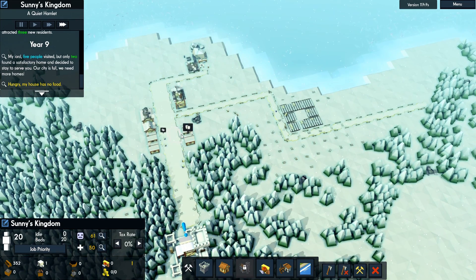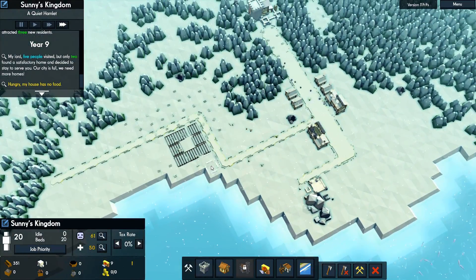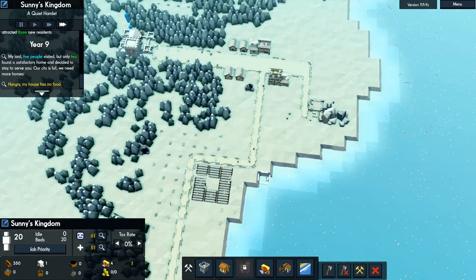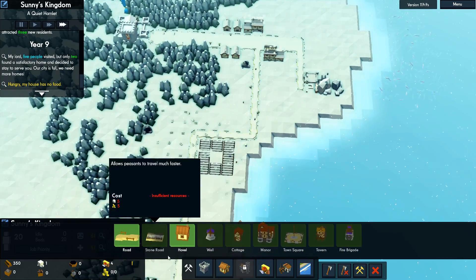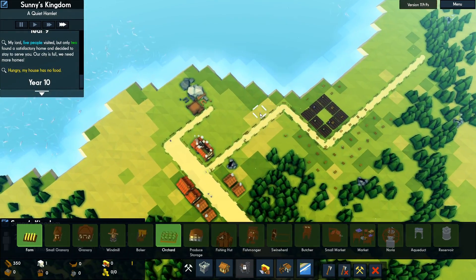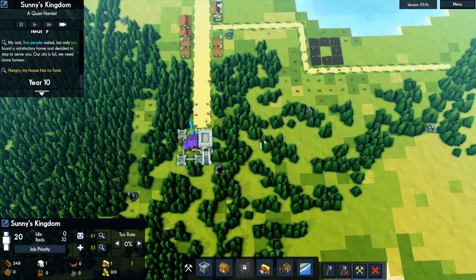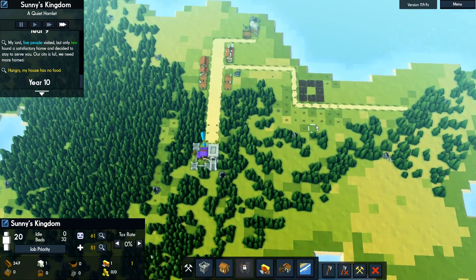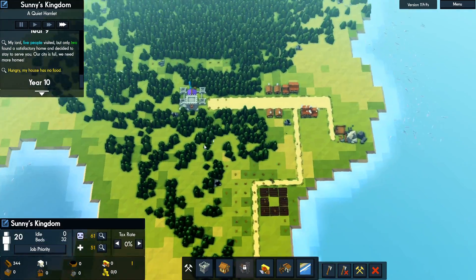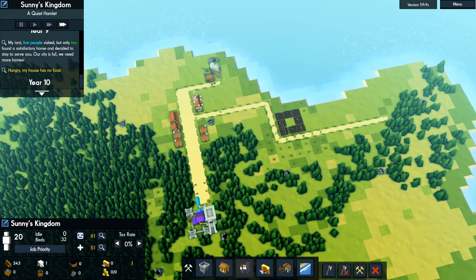We've got one hungry person, two hungry people, but we're starting to store some food. We'll go ahead and probably build a small granary right here in this small open spot — seems like a pretty decent space for it. One thing I think they should add to this game is maybe a blueprint mode — that would be really nice for the user.